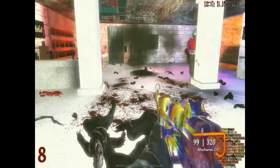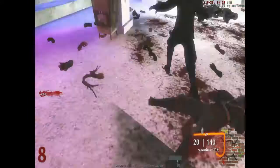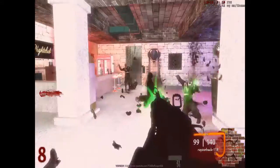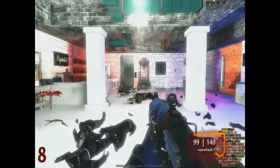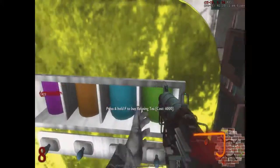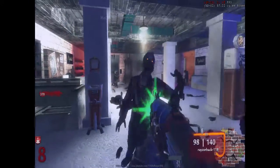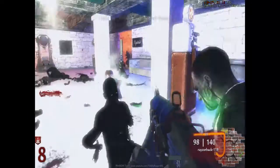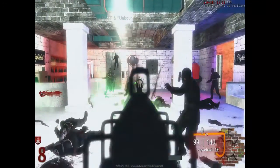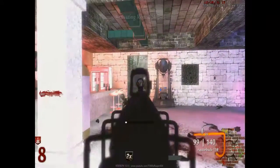If you do it right you should see a floating gun — do not replace that gun at all. Once you get this perk it's going to say hold F or something like that. This map is only available on PC by the way, so you have to do this on PC only.